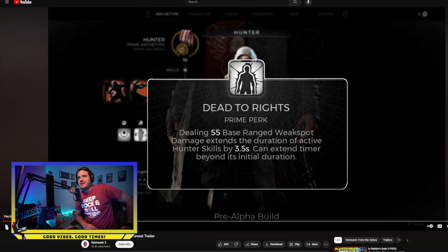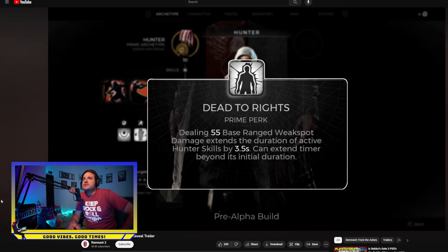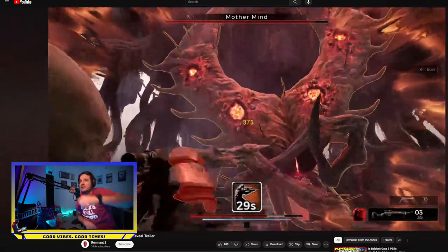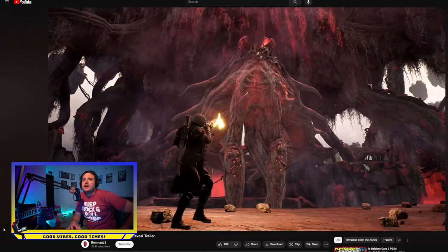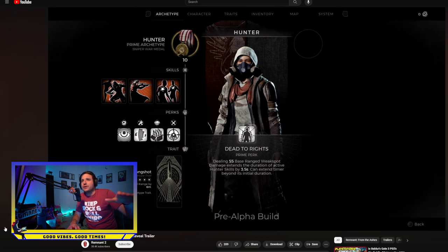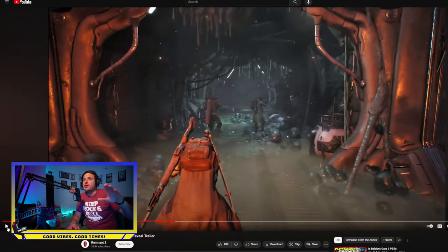The prime perk is called Dead to Rights. Dealing 55 base range damage to a weak spot extends the duration of active hunter skills by three and a half seconds, and it can extend their timer beyond its initial duration. You can see it growing right now — it's tied to weak spot damage, so this is literally tied to precision aiming. It's not just about going from a distance, it's also about landing your shots.